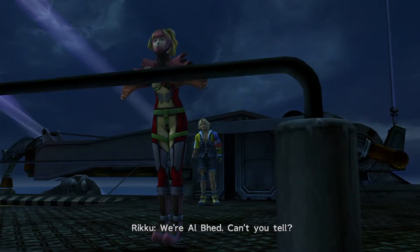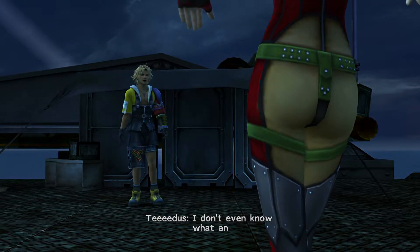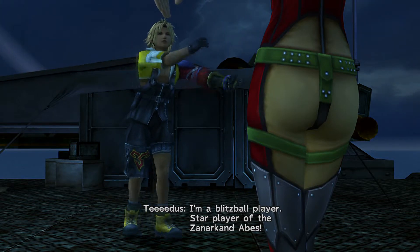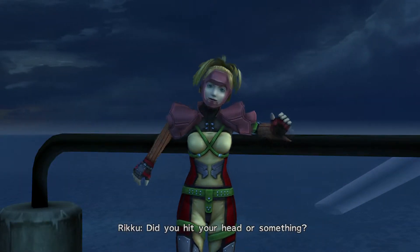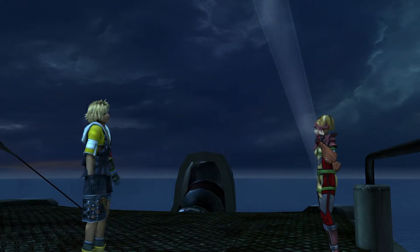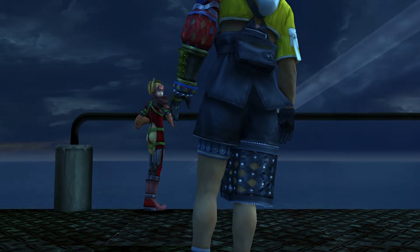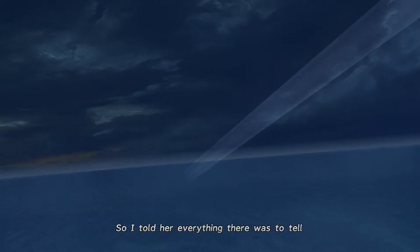I'm a blitzball player - star player of the Zanarkand Abes. The one thing I wish you could do in this game that you can't is play as them, as the Zanarkand Abes - that would be awesome. Don't you see the J on his back? What's really interesting about Tidus and the wee X on his back - you'll see it at some point.